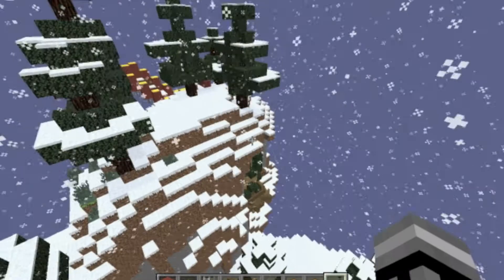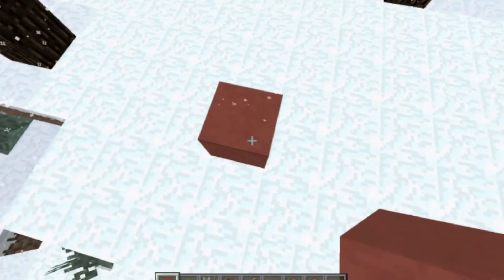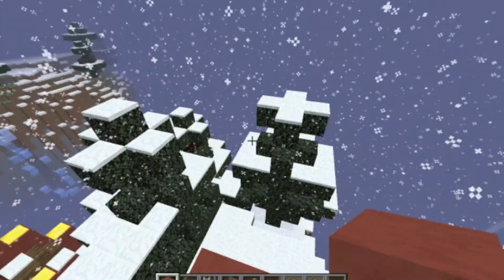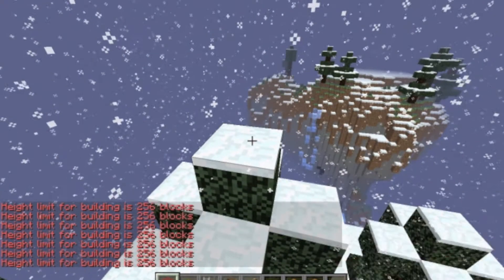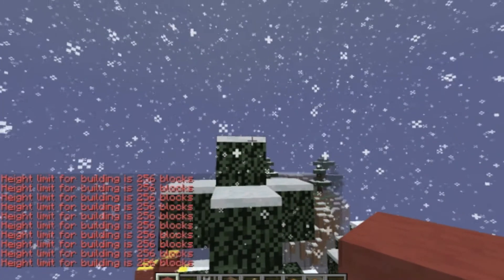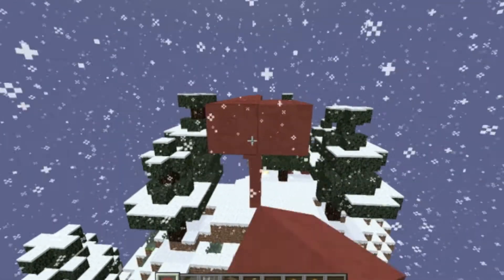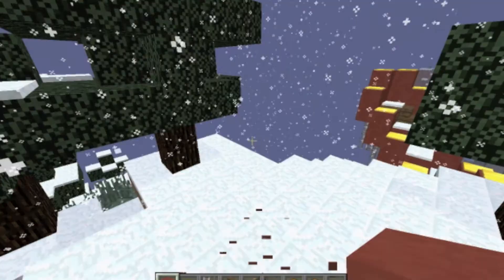Okay, so we're going to build this sleigh right about here at this level, if it'll fit. Let's test that out right now and see how high we can go up. I don't think we can go up much higher than that. In fact, I believe that the snow is actually above the height limit — I can't build there. So the snow is actually above the height limit, so we have some law-breaking going on there. Anyways, we're going to be building this sleigh right out here, and I'm not going to show you guys me building it, but I'll show you the end product. I hope you guys enjoy it. I'll be right back.